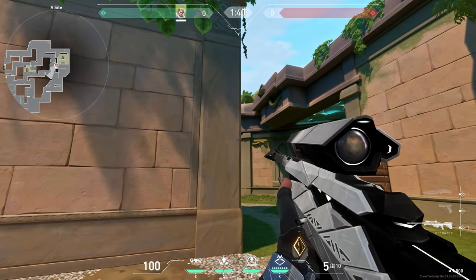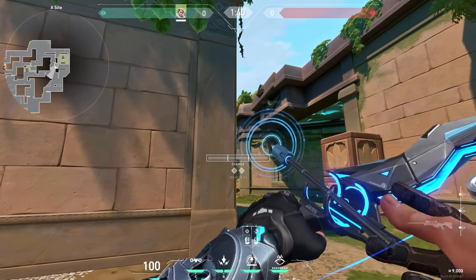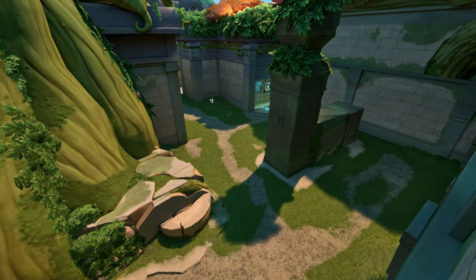When the round starts, just aim around here and do a full charge. This arrow reveals anyone pushing A-main.